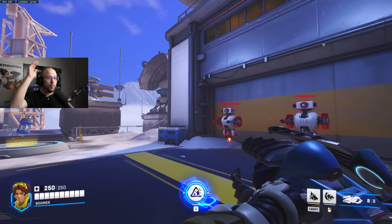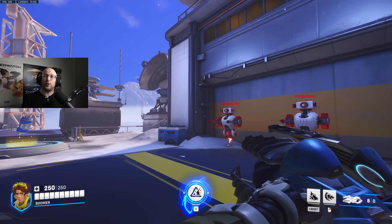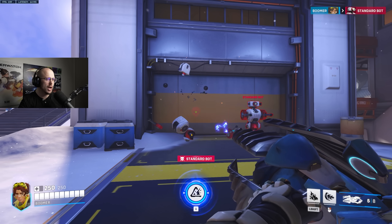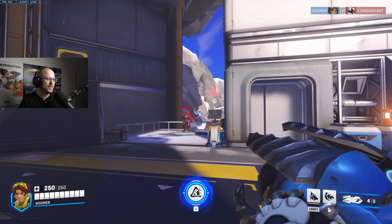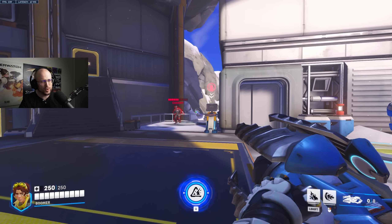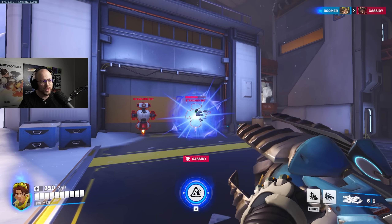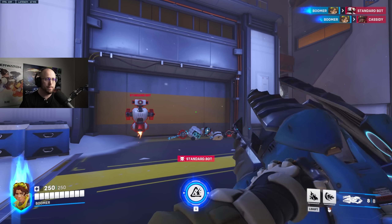You were used to DPS Doomfist diving you from up top. Well, Venture is a DPS that dives literally underground from underneath. Quick run through of their basic abilities. Your primary attack is a big projectile which will four-shot most squishies. It does a little bit of AOE damage as well, which is nice for applying the DPS passive, but not so much damage overall. So you're going to want to be going for body shots on this — it doesn't crit. And if you only use the primary fire, your time to kill will be quite long, so you're going to have to combo with the other abilities.